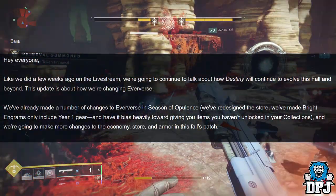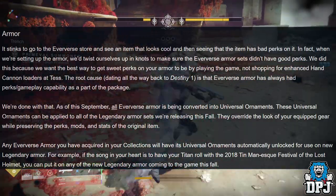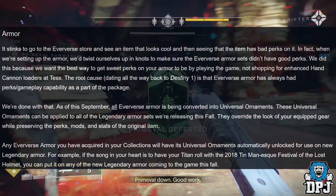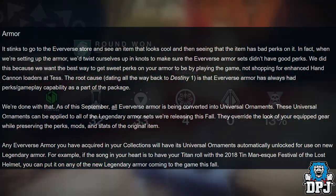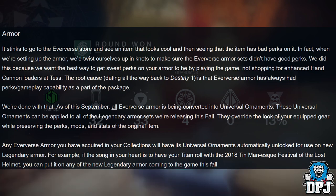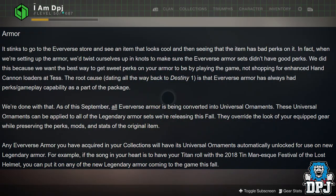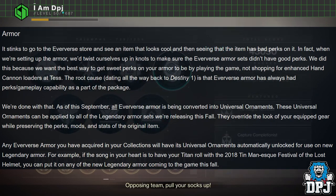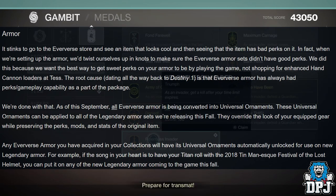'The Armor: It stinks to go to the Eververse store and see an item that looks cool and then see that the item has bad perks on it. In fact, when we were setting up the armor, we twisted ourselves up in knots to make sure that Eververse armor sets didn't have good perks. We did this because we want the best way to get sweet perks on your armor to be by playing the game, not shopping. The root cause, dating all the way back to Destiny 1, is that Eververse armor has always had perks and gameplay capability as part of the package. We are done with that.'